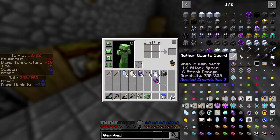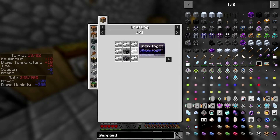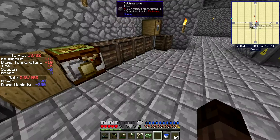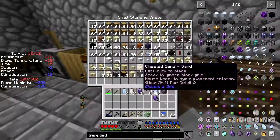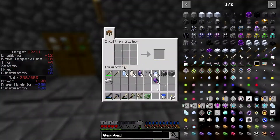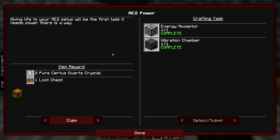And then the other one is a vibration chamber. So that requires an energy acceptor and a furnace and a bunch of iron. Well, we'll just use that energy acceptor and I guess we'll have to make another one anyway. We don't have any spare furnaces, so I guess we'll just use some cobblestone and a bit more iron. We need to actually make the furnace. Let's shift click that - there we go, vibration chamber, done.